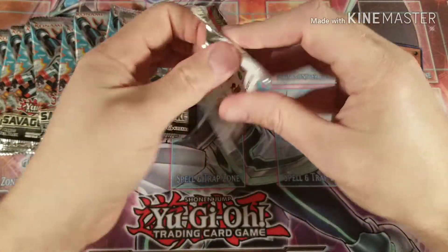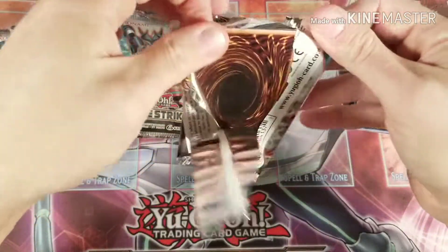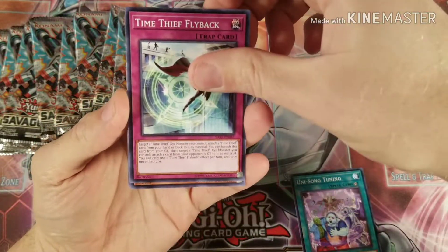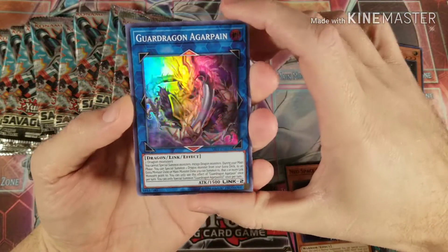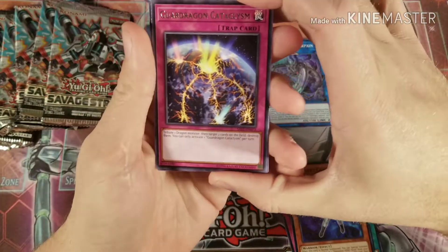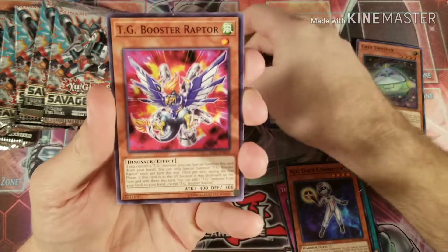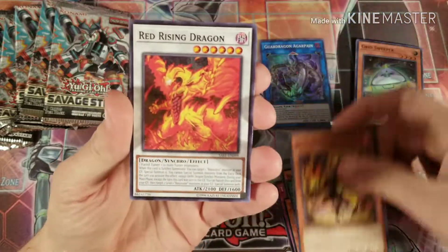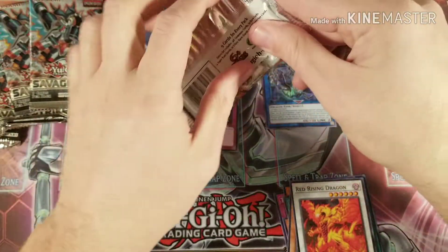Let's see if we can pull that Phantasmagoria or any secrets — as long as they're good. Alright, here we go. New Song Tuning, Time Thief Flyback, Space Connector, Guard Dragon, another Guard Dragon, Trap, Guard Dragon Cataclysm — that looks really cool — DJ Booster Raptor, Incantation Inception, another Guard Dragon, and Rad Rising Dragon.